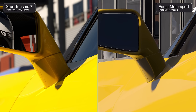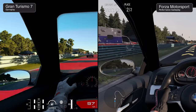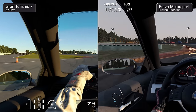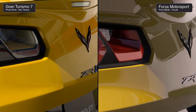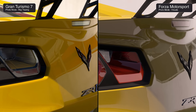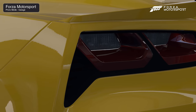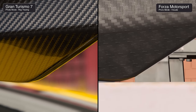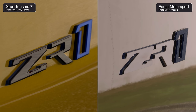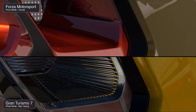In Gran Turismo, you can see the driver reflected in the mirror along with more robust light interactions on the paint surface. In-game, both Forza and GT use planar reflections on mirrors so all mirrors are functional. The tail lights have more detail on the GT side. The carbon fiber on the car's rear wing is also worth comparing. Compared to Forza 7, the new game compares much more favorably against GT in terms of material qualities on vehicles.